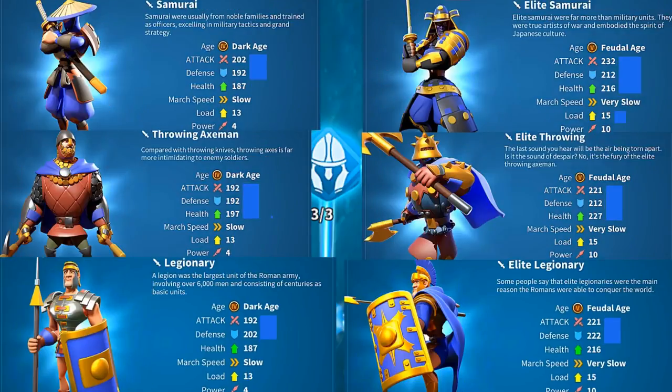Now I'm going to put the infantry. This is the infantry: Samurai, Throwing Axeman, and Legionnaire. What we can notice is that the Legionnaire has the highest defense at 202. The Throwing Axeman has the highest health, and the Samurai has the highest attack.